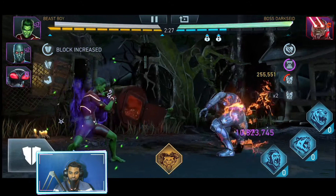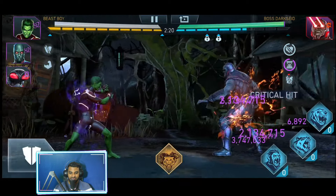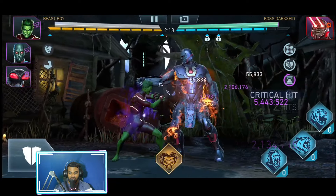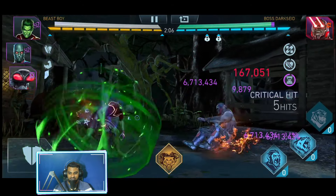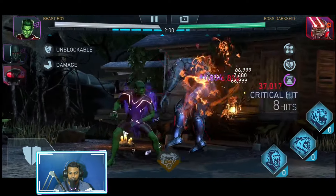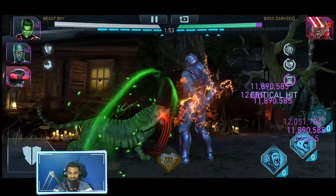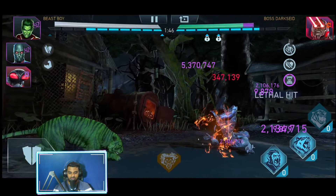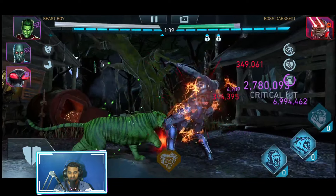Whenever Darkseid does a jump attack and he lands, just make sure that you don't leave your block when he lands directly, because he does a swipe right after he lands — that may not be optimal. Just wait until he does that, then move on with your basic attack string. He does it almost in every game mode: Arena, Champions Arena, Solo Raids. It may be the deciding factor in whether you win or lose the fight.